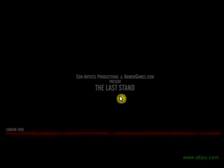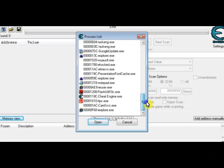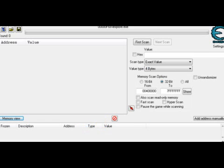Today I'll be showing you a thing in Cheat Engine — very simple. Pop it up and find your process. The browser you're using, if you just opened it, it'll be at the very bottom. Open that.